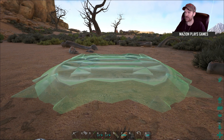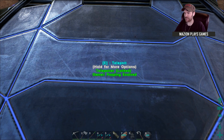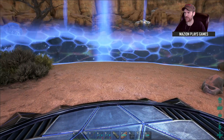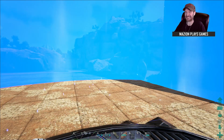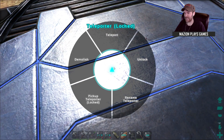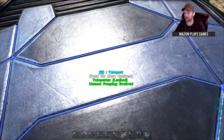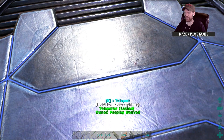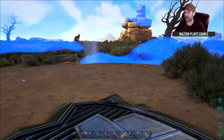So if we set down this teleporter — oh, you know what, I forgot to name the other one. Maybe if it's not named, will it teleport me to the other unnamed one? Ah, it did! All right, so we're gonna name you — no, cancel. I don't know, so you're gonna have to name them before you move.